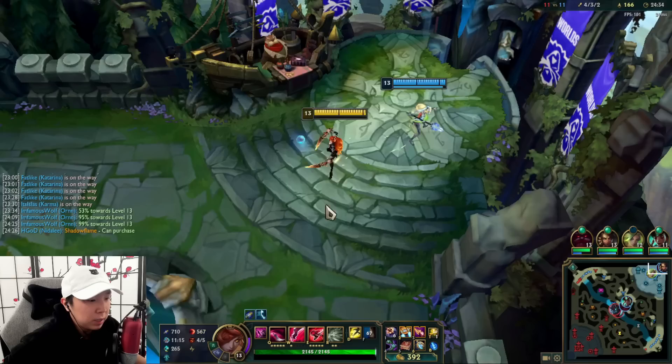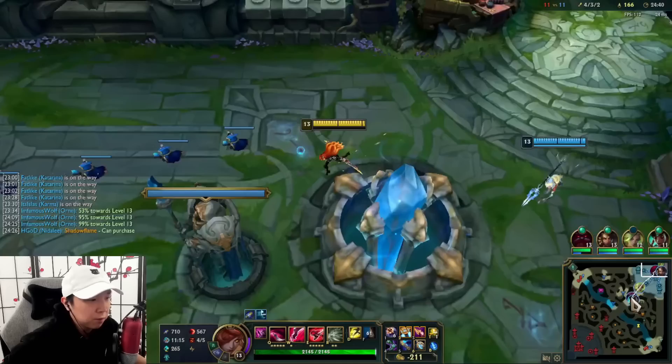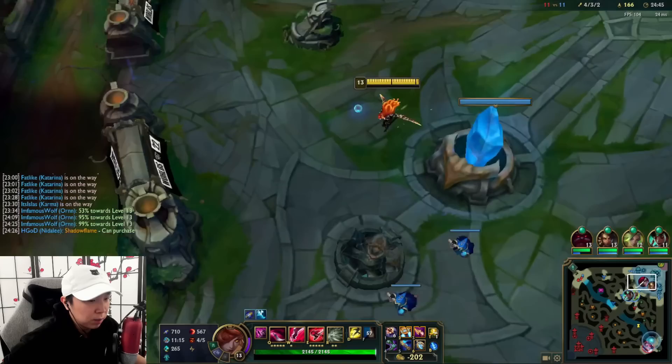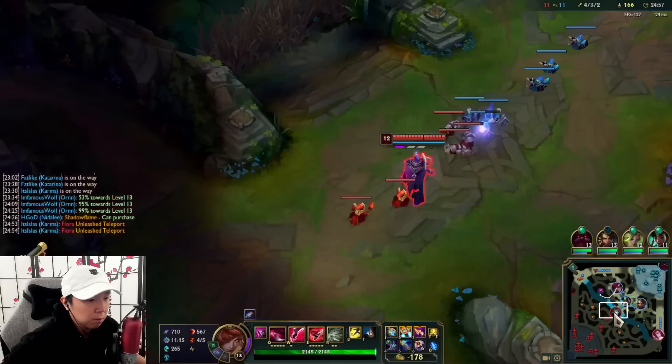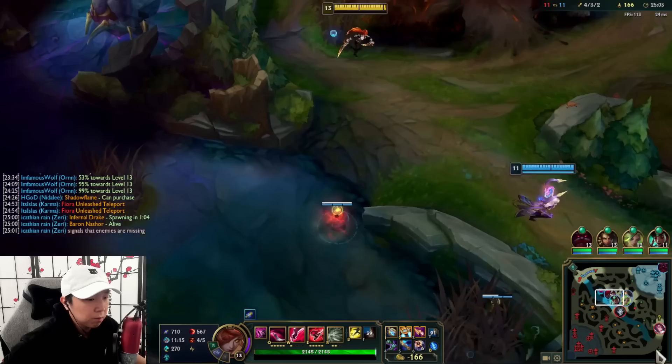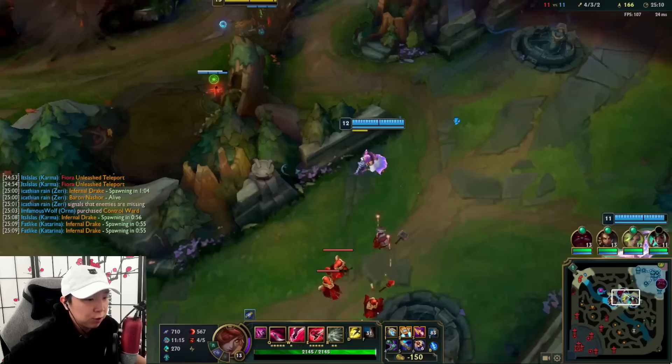We're gonna go into Zhonya's here — Zhonya's would be the safer choice. So we'll go Zhonya's and stick with the yellow trinket. Now we just look for the next fight, but Ornn definitely should split with the Fiora. We need this warded. Luckily Jhin doesn't get Baron very well. We have Dragon coming up in a minute — guess we're setting up for that.